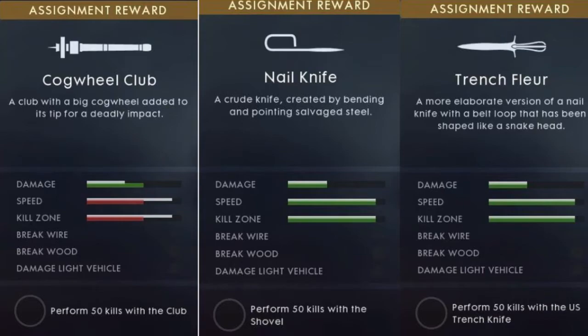The nail knife and trench fleur — you're just going to stab somebody, get up behind them and they're done. But it'll be interesting to see what they do with the Cogwheel Club. I don't know why they blurred out all the barbed wire and light vehicle things. I can't imagine the knife or fleur doing anything against those elements, but I can't imagine the Cogwheel Club not being able to break wood — it just looks so beastly.